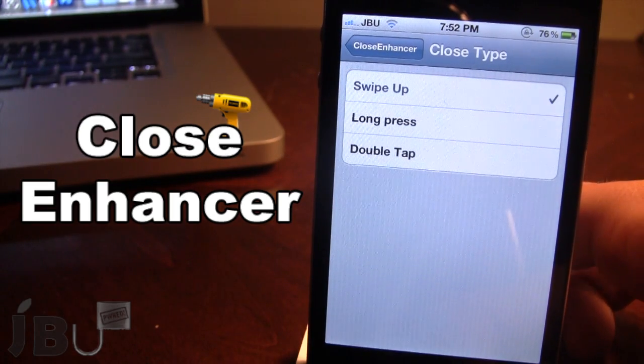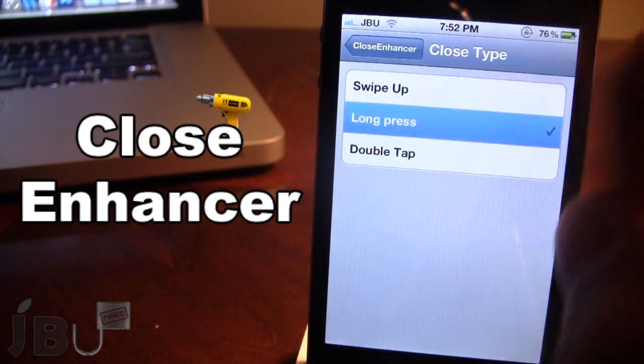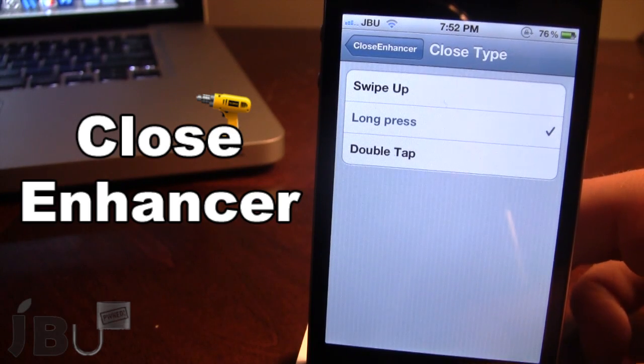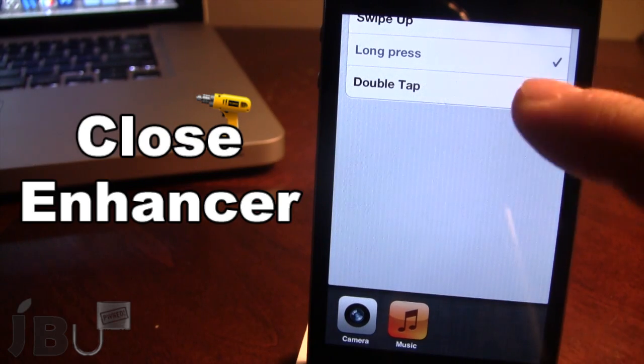If you go ahead and swipe up any application, it will be deleted. The next option is long press — if you press any of the apps for about two seconds, they will be deleted.